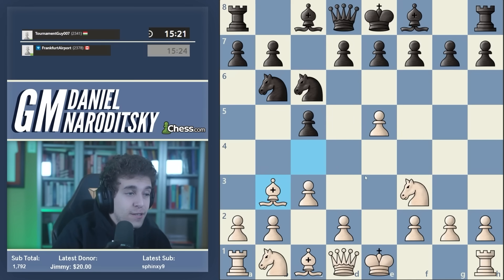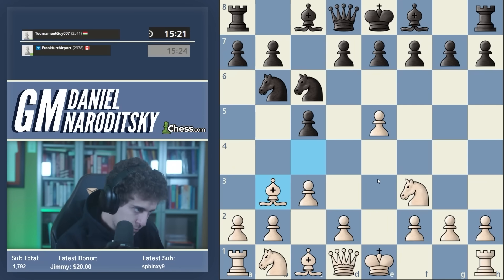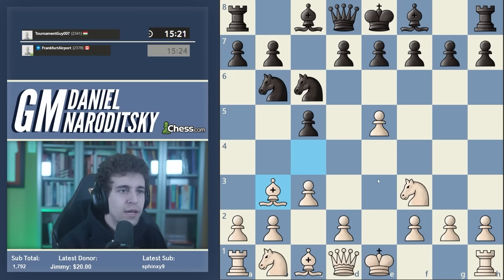But if black drops back to b6, we drop back to b3, and this leads to a completely different type of position that is a lot more tactical. It's also a lot more theoretical - you have to know quite a bit if you want to play this position with white. But in my opinion it's extremely promising and some cool new ideas have been found in the main lines. Black has two main moves here.